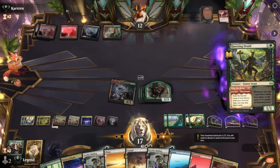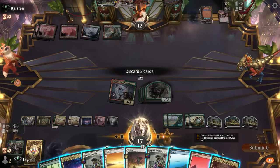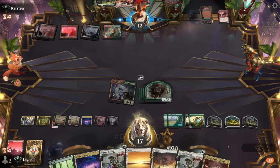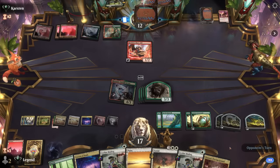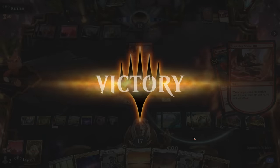Another Questing Druid — they did actually find a Slickshot, so that's maybe one way they can still deal a burst amount of damage. But sadly for them we have double Binding, so we're going to crush their hopes and dreams. Our opponent didn't seem to have lethal anyways. On to the next one.